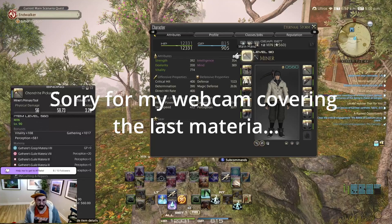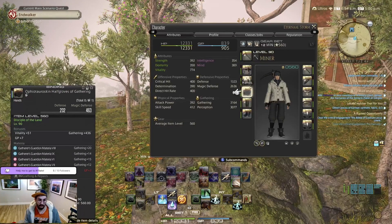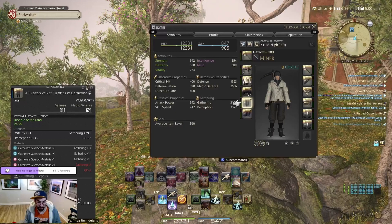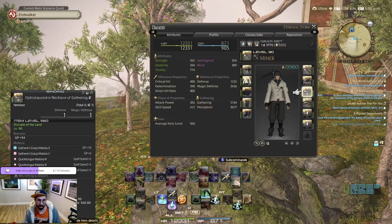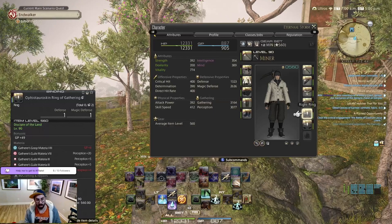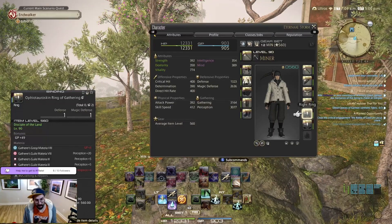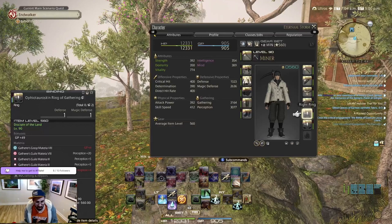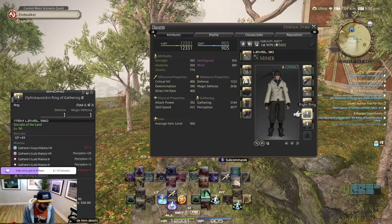Let me quickly go through the different gear pieces to give you some inspiration on how I melded my gear. Here it is for the main tool, the head, the body, the hands, the legs, the feet, the secondary tool, earrings, necklace, bracelets, and the two rings. As soon as you have all your gear with penta-melds — you don't need to penta-meld, it just makes things go faster — and you reach the stat values I mentioned for Gathering, Perception, and GP, you will be good to go and can start farming.